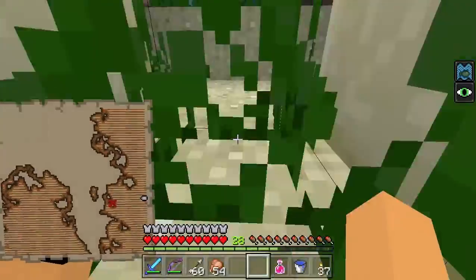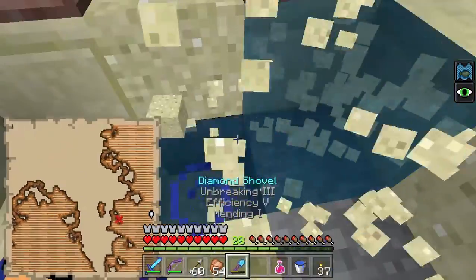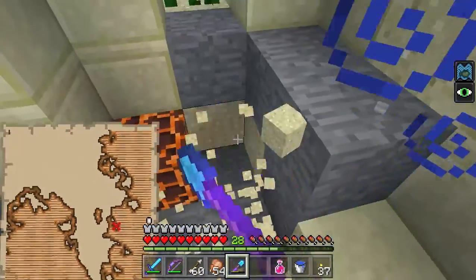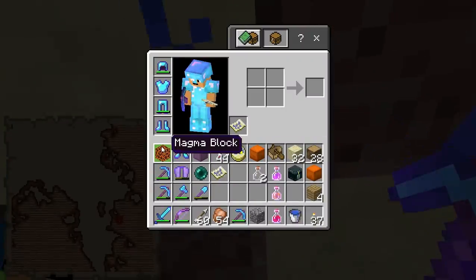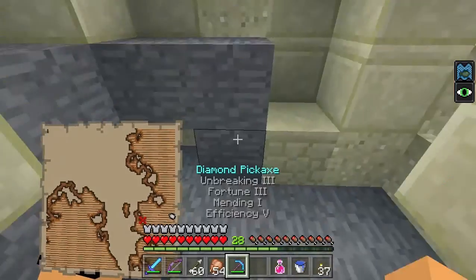I think I got an achievement — I like the achievements, it's kind of funny. I really don't like them having magma blocks in the overworld like this. It just doesn't feel right in my opinion — it just looks weird.